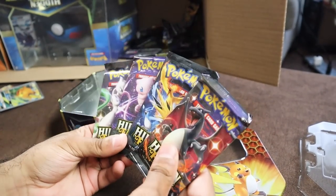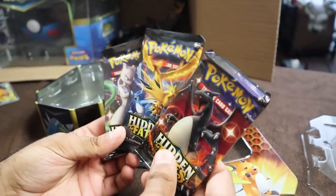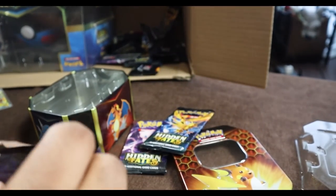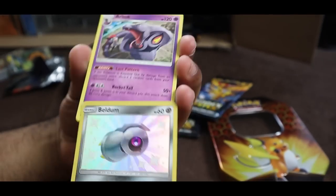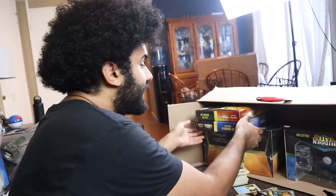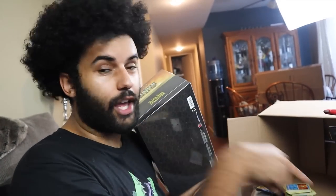Here we go — you guys have one job: bring in a full art Shiny. Stop laughing at me. Okay, we got Koffing, Paras, Cubone, Voltorb, Geodude. It is throwing the most amount of Shinies but no full arts. Paras, Cubone, Voltorb, Geodude, Eevee — four tins, four tins with no full art shiny. The tins are scams, I'm telling you.